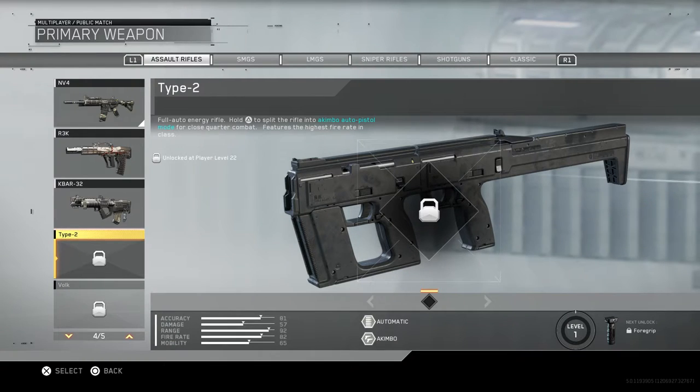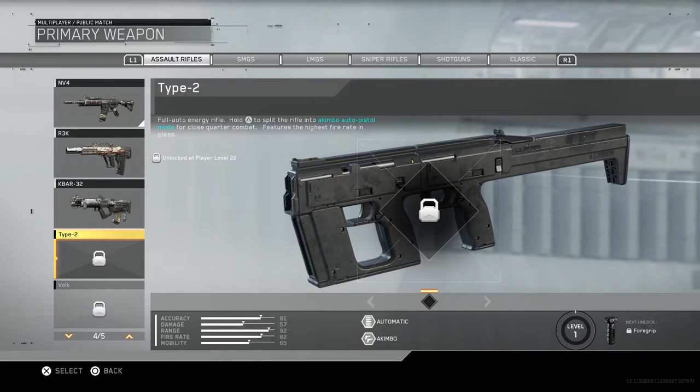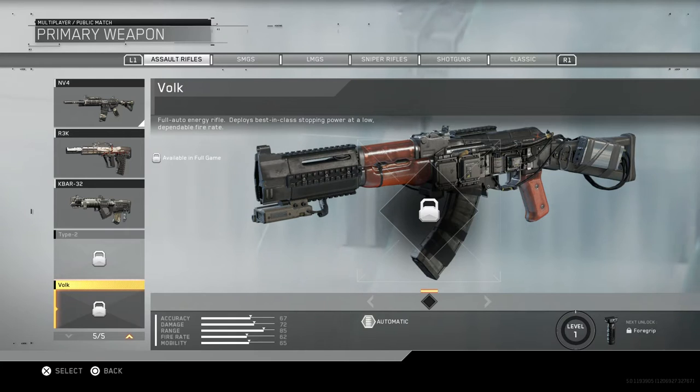The Type 2 is a full auto energy rifle where you hold triangle to split the rifle into akimbo auto pistol mode for close quarter combat, and features the highest rate of fire in class. This is the gun you see in the COD XP gameplay and the gameplays that T-Mart and others posted - this gun looks super crazy. You unlock it at level 22, so I'm going to be showing you guys gameplay once I get it.